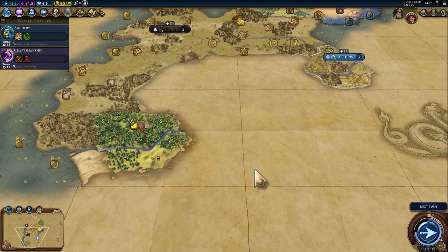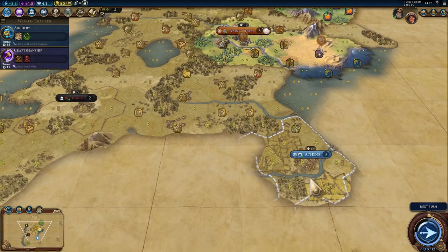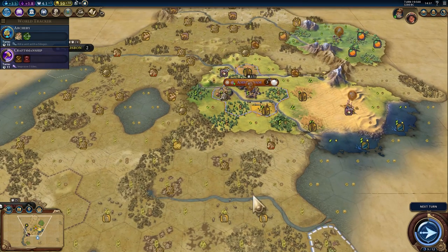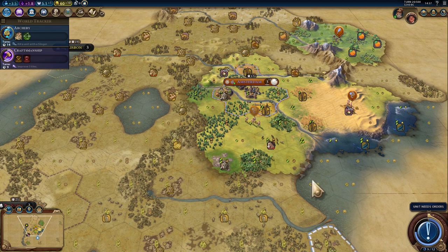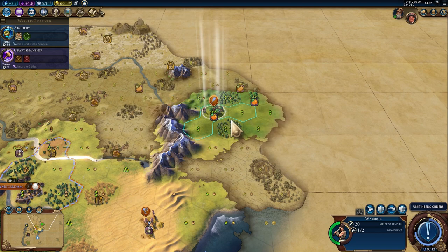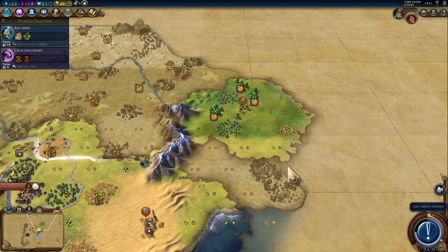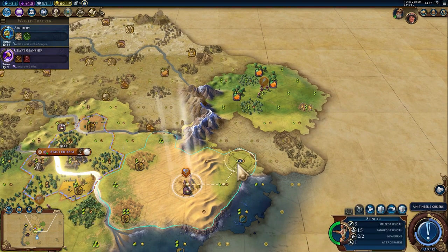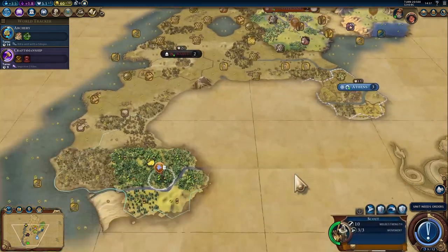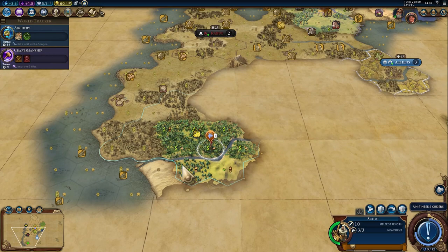And that's why he hasn't been in here — it's all jungle. So Ephesus is probably right down here somewhere. Didn't go sideways either, which is great. So I have my hopes that we can get the settler down there before Greece. And we'll see if we can kill this encampment — he's gonna come out and smack me now. Almost certainly. Across the river.